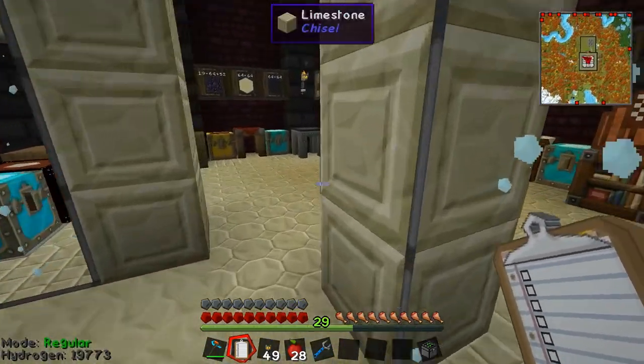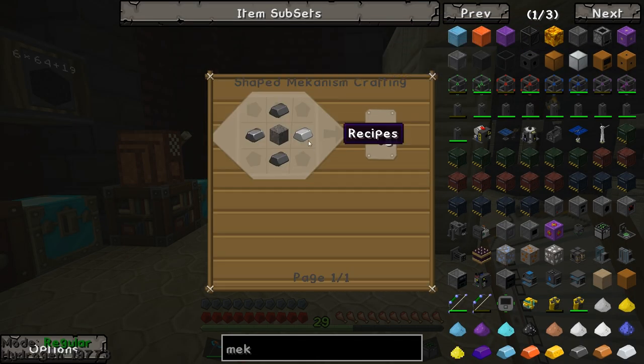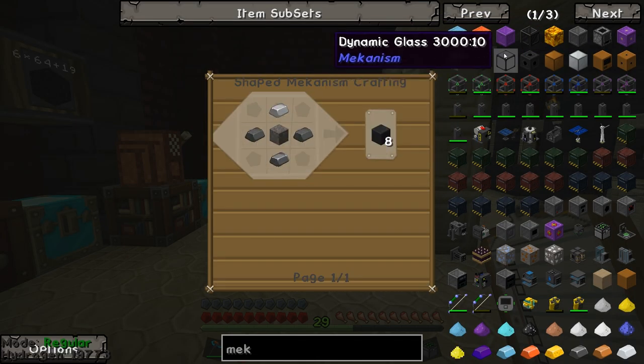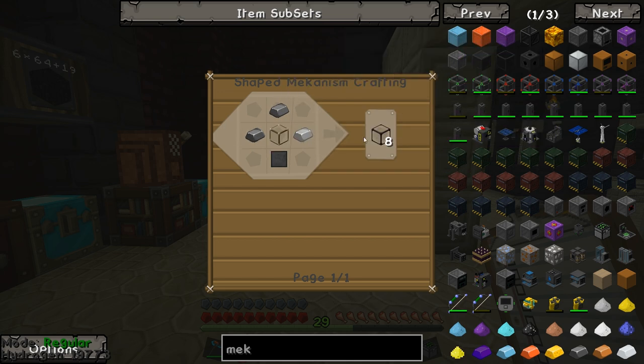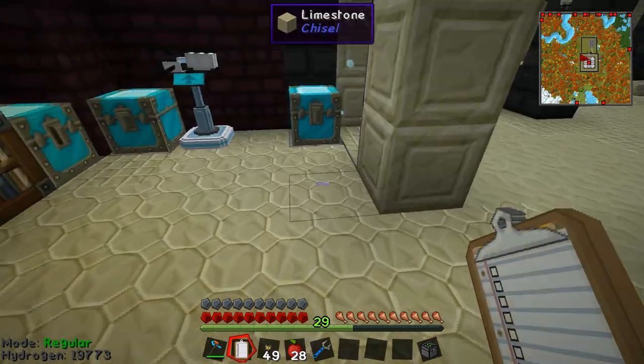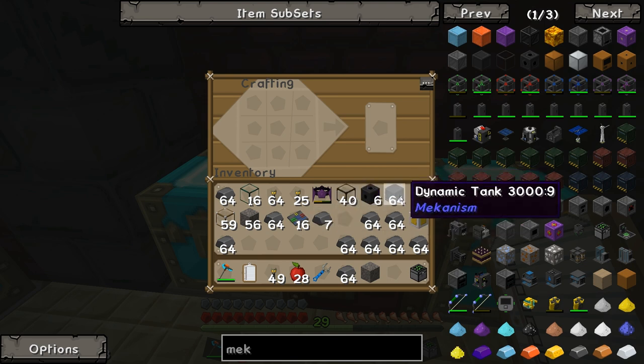There's a whole lot of crafting to get sorted. To make the dynamic tanks I need tank blocks, tank glass, and tank valves. The dynamic tank blocks are just cobblestone surrounded by steel. The dynamic glass is just glass surrounded by steel. The dynamic valve is a control circuit surrounded by steel — you get two valves per craft, eight glass per craft, and eight tank blocks per craft. I'm going to make a series of these very quickly.